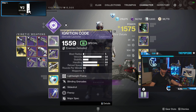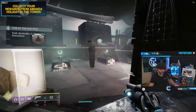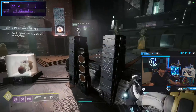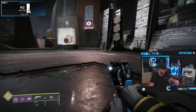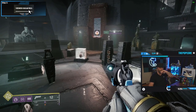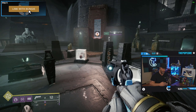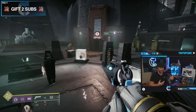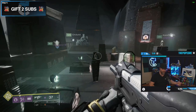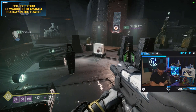I'm going to switch my kinetic to a hand cannon because there are unstoppables in this encounter. As soon as that symbol pops up and any of the three people say 'traveler side' or 'triangle side,' you run. You want to kill the taken knight because it will show the second symbol. Once we get the second symbol, we go to our rooms. If you don't hurry, the meter fills up.